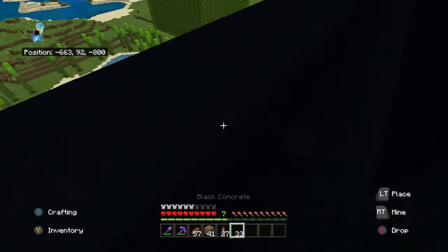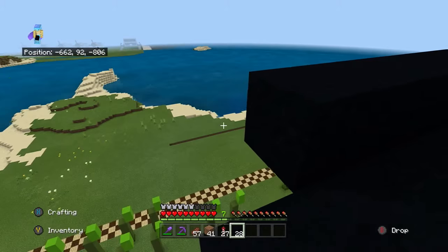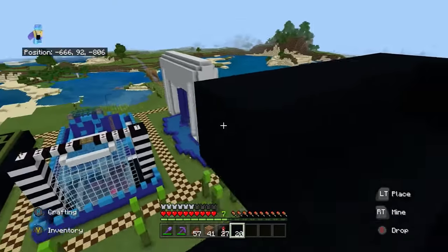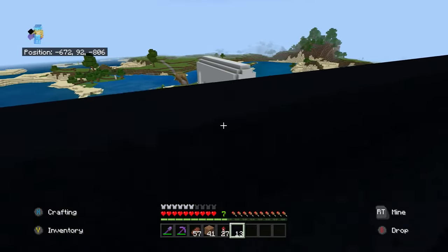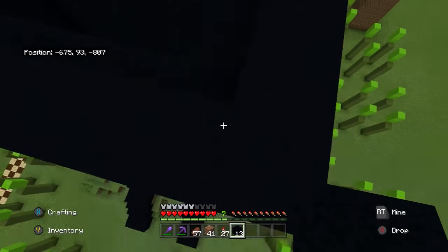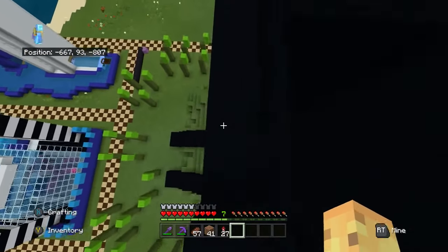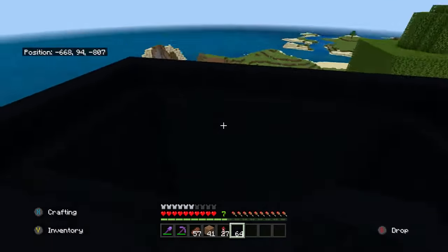Like, why isn't that an auto setting — whenever I'm in Minecraft, go on do not disturb? Make that a thing, Xbox. So if we do this and don't go head down — let's go seven up: one, two, three, four, five, six, seven. So now we can just do this across — this is officially the tallest thing I've built today.